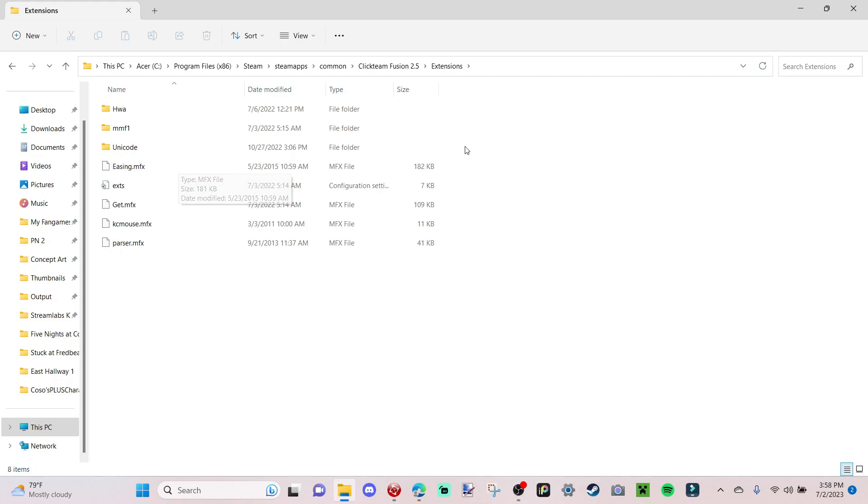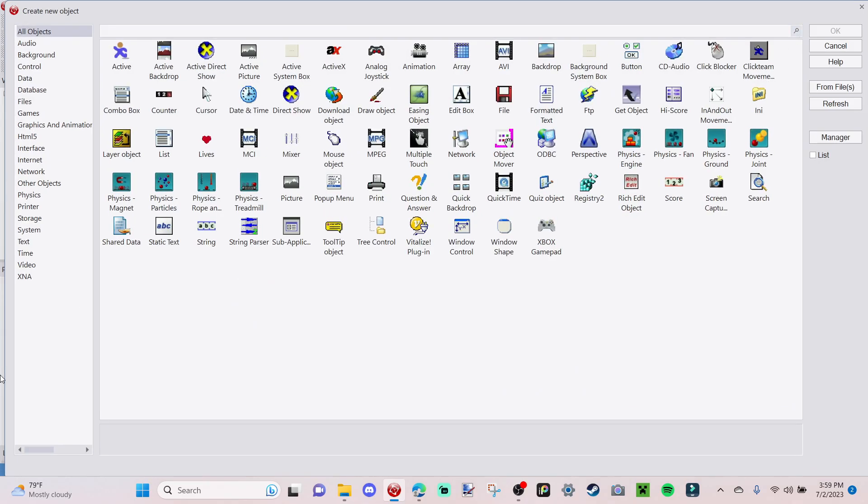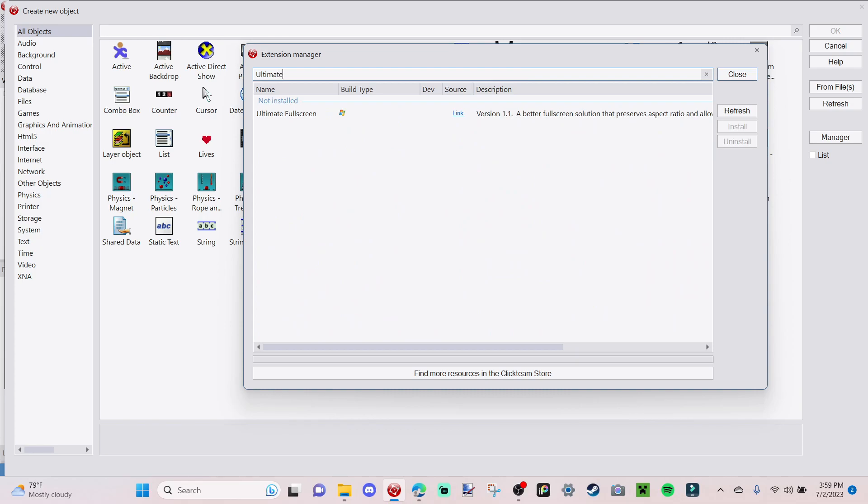That's all you need to know for that path. I already have a lot of extensions here, but that shouldn't pop up for you guys if you didn't download any extensions. Keep this window open — don't close it, just minimize it. Next, you want to right-click and insert object. You can't insert Ultimate Full Screen yet because we don't have it, so go to Manager and you'll be met with all the extensions you can install. Go up to the search bar and type in 'Ultimate Full Screen'.